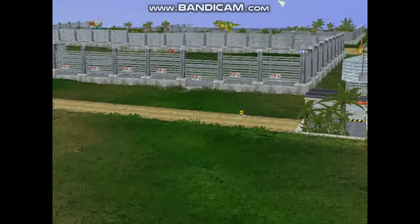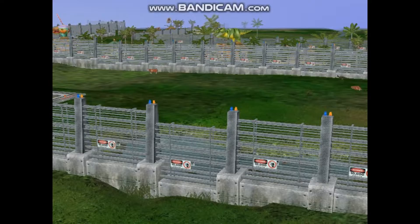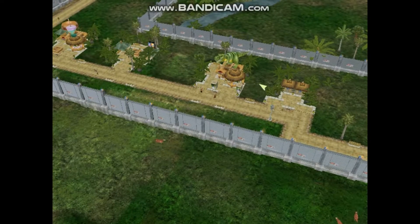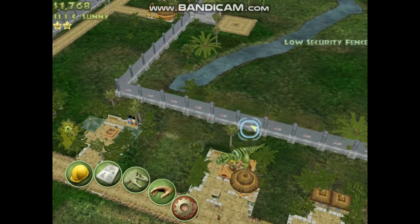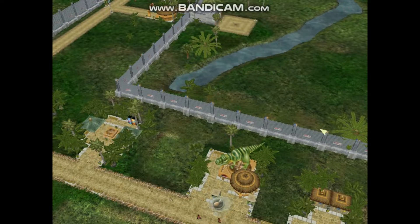Now we're going back to the video of the Zoologic project. I just clicked on a very funny button. I noticed that if you can hide this information, you just want to click on the button on the other side.